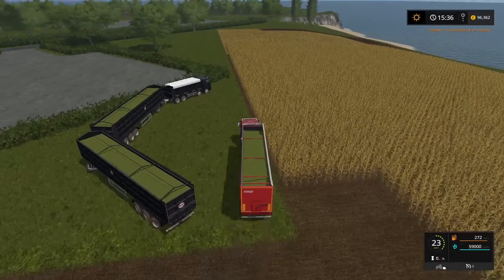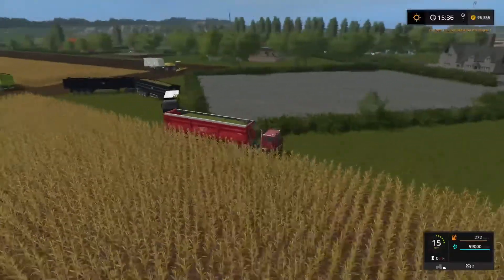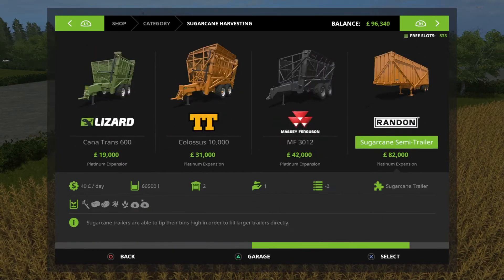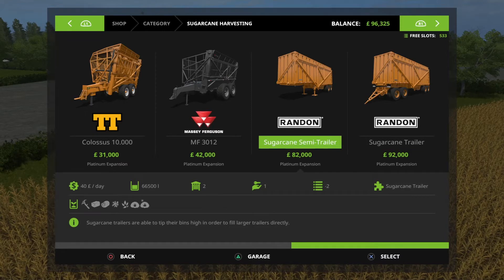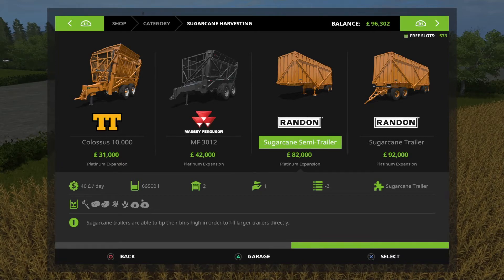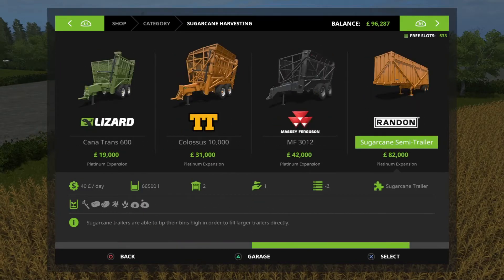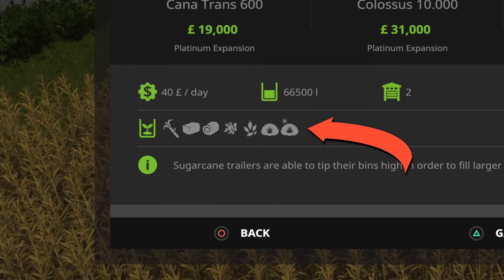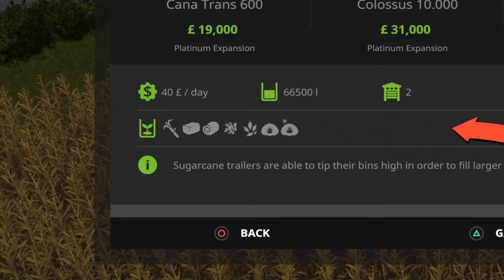With these forage harvesters we can use the sugar cane trailers. Go into 'Sugar Cane Harvesting' in the shop, scroll along, and these are the trailers that tip into other trailers — you've got the Colossus, the Massey Ferguson, and a couple of others. Using the one without a hitch on the back linked to a semi, you can carry 66,500 litres — a fairly decent load. They fill with sugar cane, straw, silage, wood chips, chaff, grass, and hay.